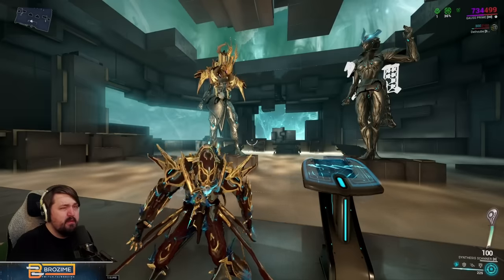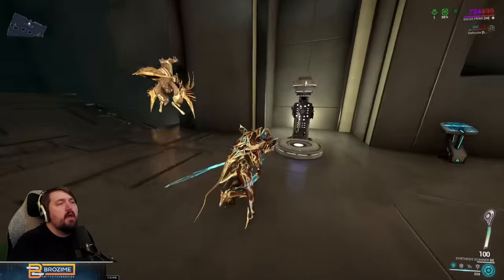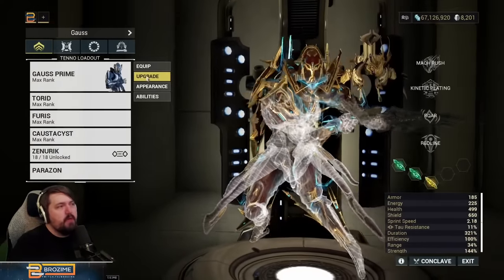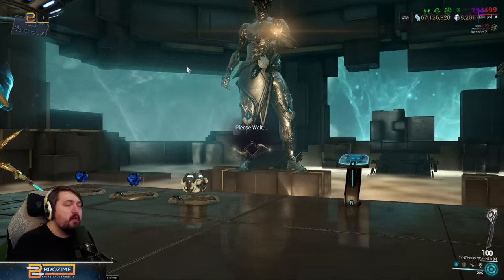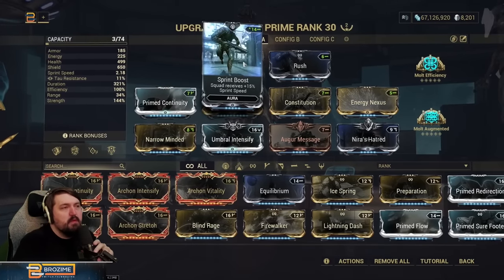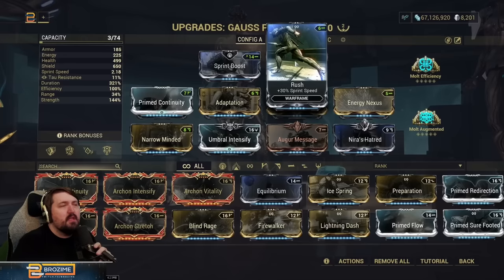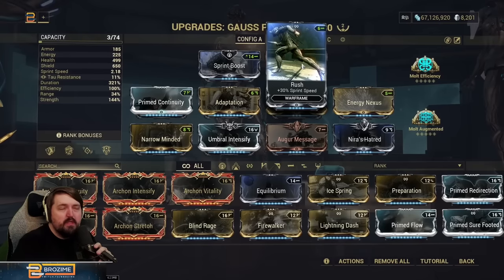His build doesn't change very much depending on which options you go for. Jumping right in, this is the build we're currently on — pretty usual for Gauss. I've opted to go Sprint Boost and Rush just because it's fun on him. There are plenty of other things you could throw in here, like more stats with one of the drift mods. He doesn't really need Prime Sure-Footed, so for me just being faster is more fun.